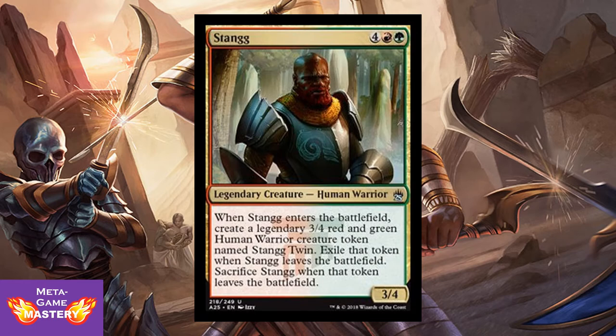Next up, old-school fans are going to be stoked about Stangg. He is 6 CMC, 4 colorless, red-green, for a 3/4 legendary human warrior. When Stangg enters the battlefield, create a legendary 3/4 red-green human warrior token named Stangg Twin. Exile that token when Stangg leaves; sacrifice Stangg when the token leaves. So on the surface, we're getting 6 CMC for six power and eight toughness spread across two bodies — and it means they're finally printing the Stangg creature token, which is exciting for old-school Commander players.